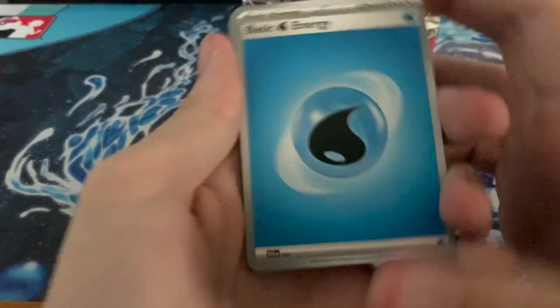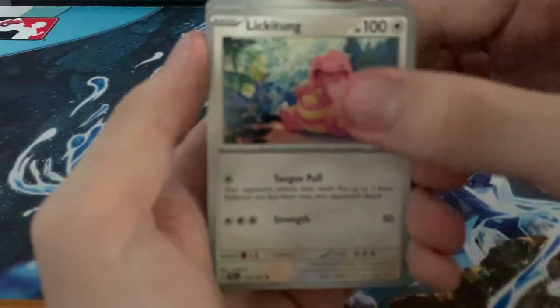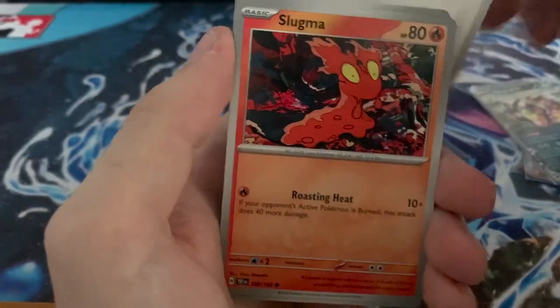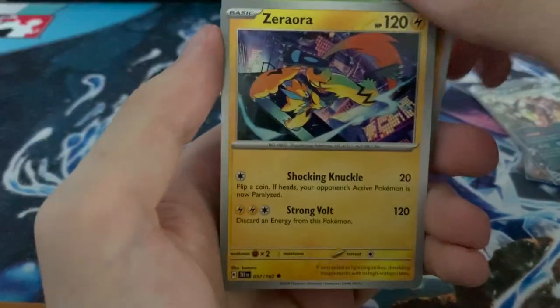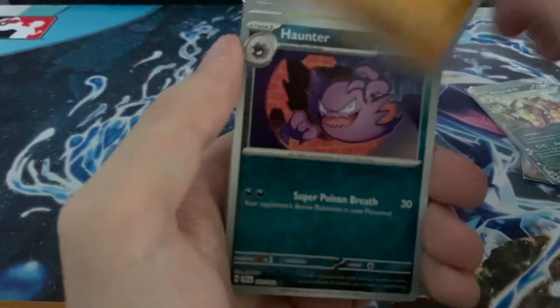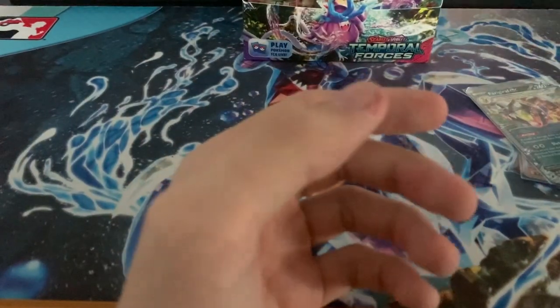Psychic, Water, Litten, Shroomish, Wikitong, Slugmoth, Screamtail, Excadrill, Zara Aura, Drillburn, Haunter, and a Charizard. Nothing interesting in that pack, just keep going.